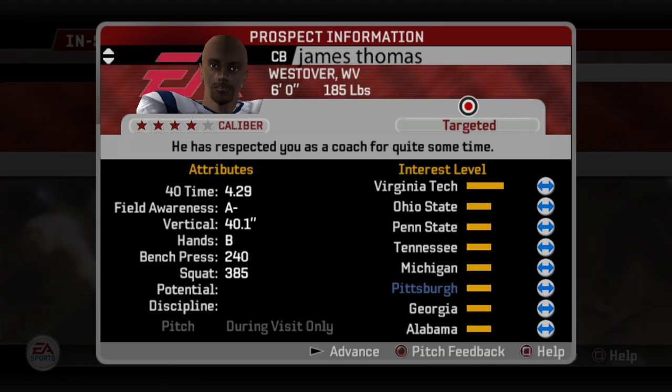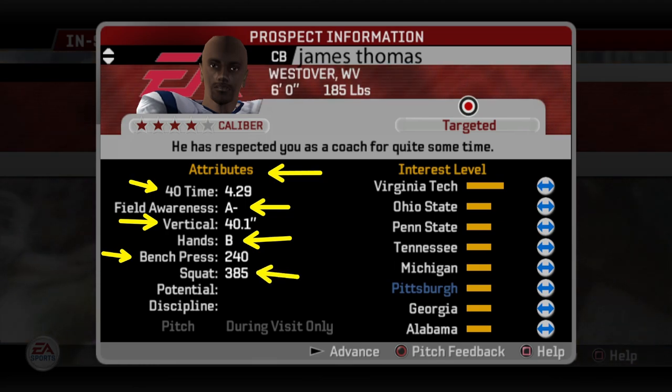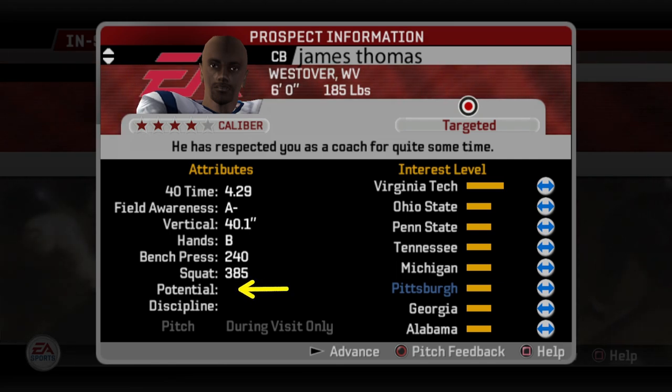The rest of the prospect screen shows player attributes. 40 time relates to speed rating; field awareness is awareness; vertical is the jump rating; hands is the catch rating; bench press is strength; and squat does a little bit of everything — for offensive players it covers break tackle and run blocking, and for defensive players it's the tackle rating, so squat is super important. Potential and discipline are blank right now because we just don't have that information yet.